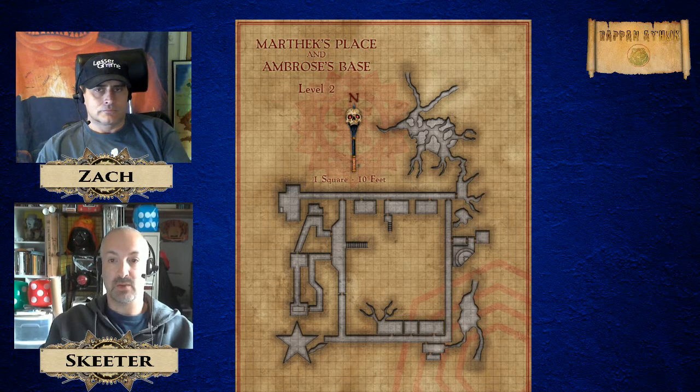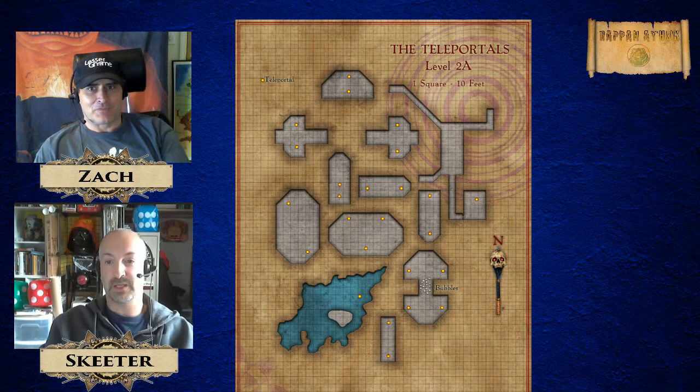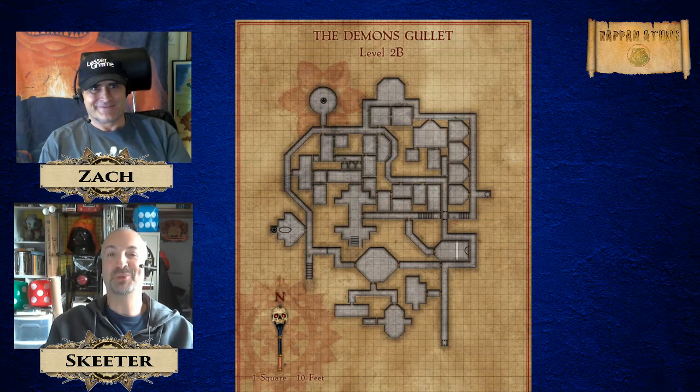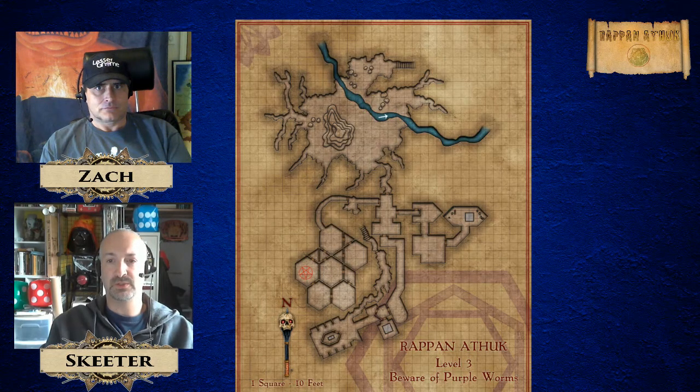Now we're going to be releasing Rapid Ethic for the fifth edition of the world's most popular roleplaying game — that's Dungeons and Dragons, in case you don't know. No IP infringement — we can't use that word. I'm sure Jeremy Crawford and Mike Merls are hanging on every word and are super concerned about what we're doing. But if they are, that would be awesome — hi Jeremy, hi guys.